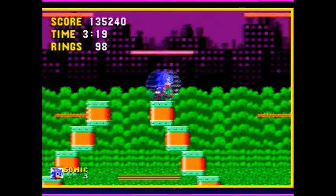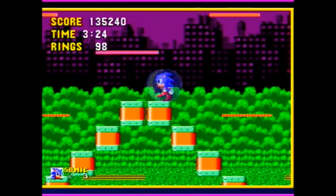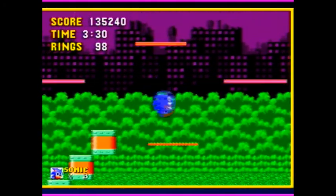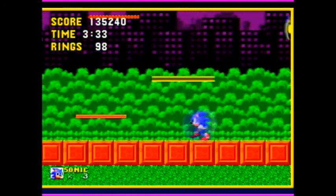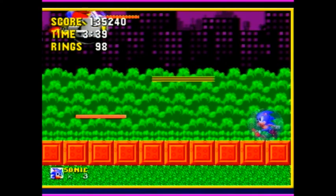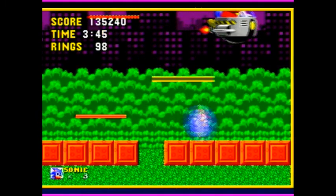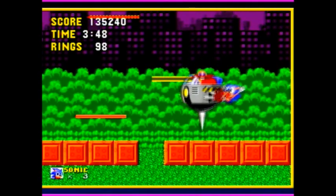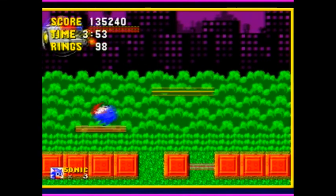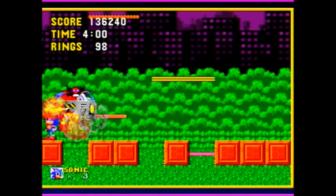This is an interesting boss because what he'll do is come down at you with a spike and take up one of these blocks, robbing you of a place to run. So you have to jump. And as you can see, he is moving up and down and you can only hit him when he comes down far enough. There we go, okay.